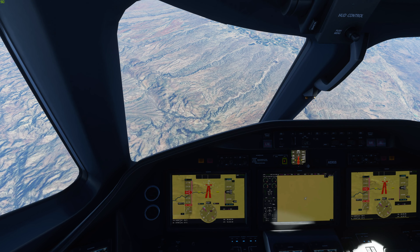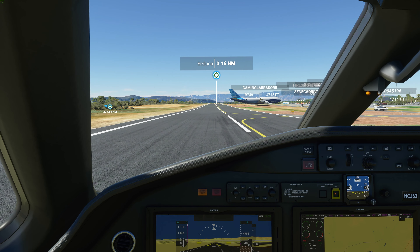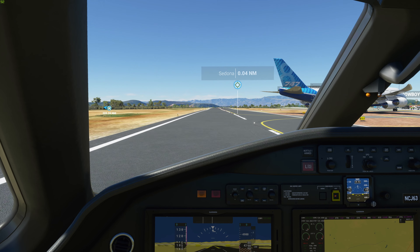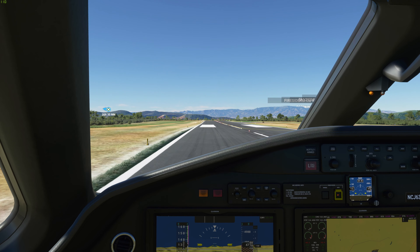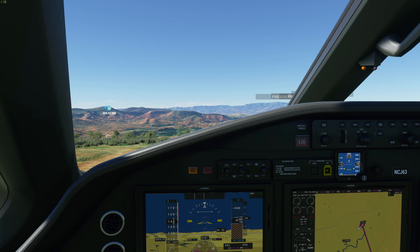Here we are at Sedona Airport, people testing the limits trying to get this 747 off the ground on a runway that's a bit too short for it. I do love this airport and I recommend coming here — I'm not going to spoil it for you, but it's a beautiful area with some unique features on the runway.